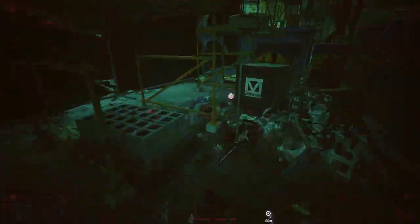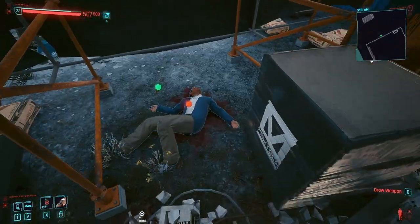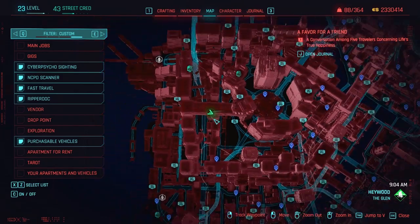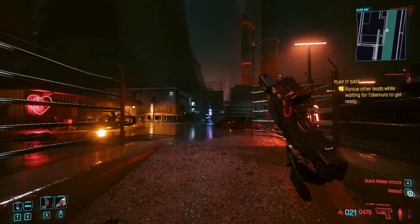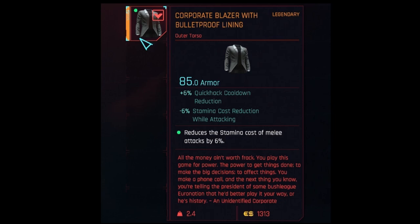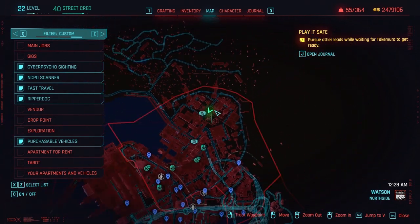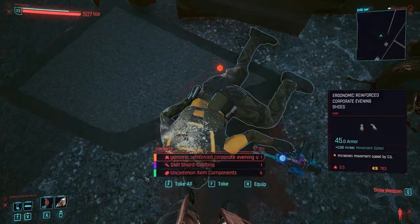The corp shirt is found in a construction site in the Glen. The corp blazer is found on a body by a flaming car in Northside Watson. The corp shoes are found on a body by the three destroyed vans in Charter Hill.